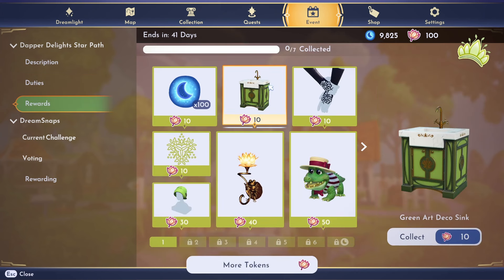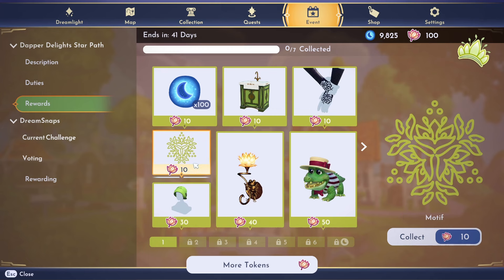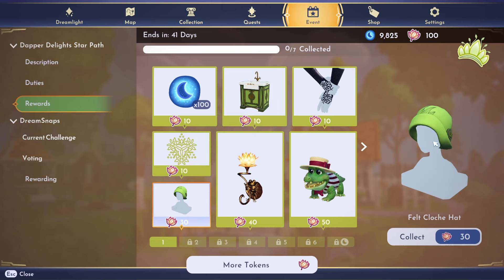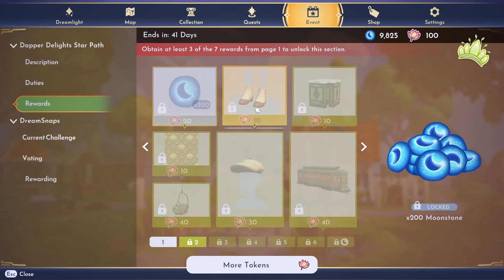Let's go into rewards and check this out. The kitchen furniture looks to all be different and separate — this is a gorgeous art deco sink. We've got some gloves here; the gray part is your hand and this is like a sleeve bit with some sort of lace — that makes more sense. We have a really cute motif, a gorgeous felt cloche hat, a lily pad lamp, and the dapper crocodile companion which looks adorable.